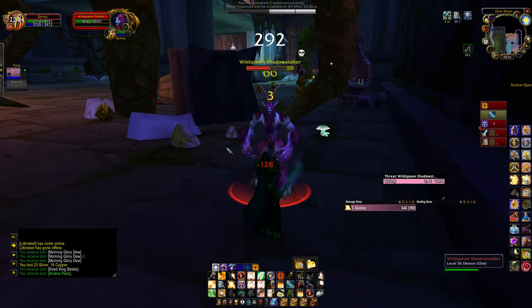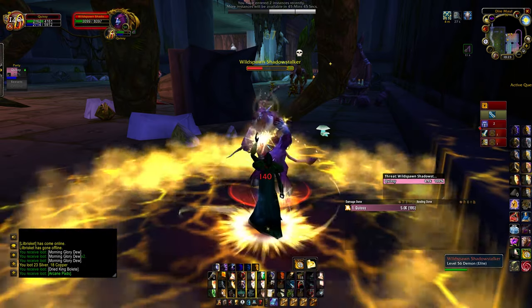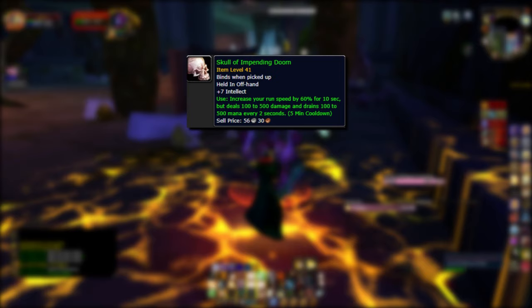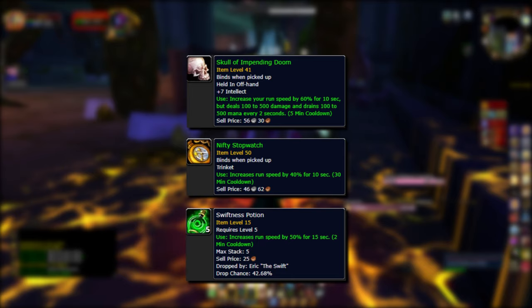Before I get further, I just want to mention that I use two items in these runs: the offhand Skull of Impending Doom and the Nifty Stopwatch. You could alternatively use Swiftness Potions if you have money to spend on them or the materials to craft them. Those are the two items I use to help open these chests.